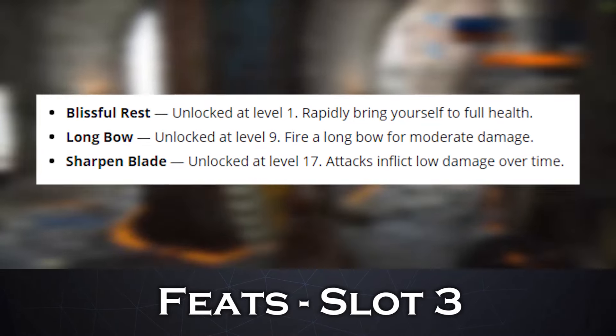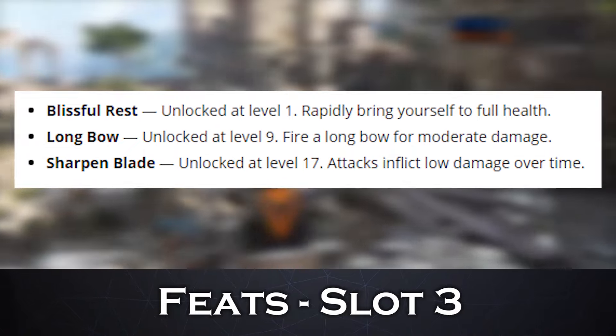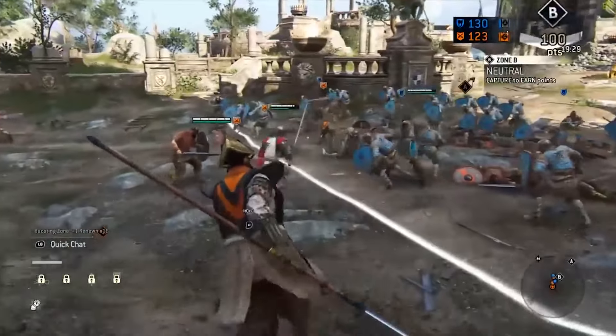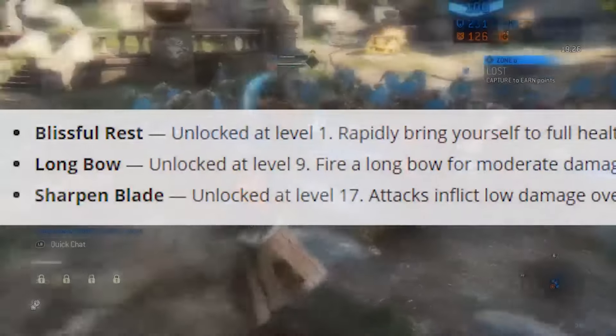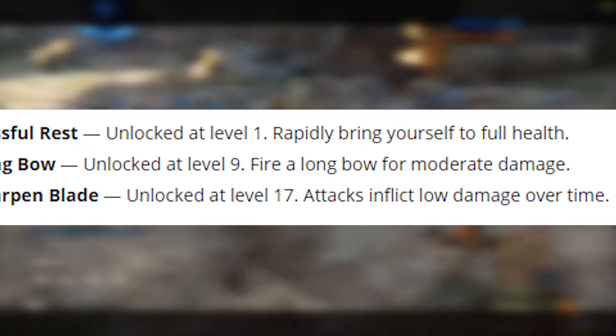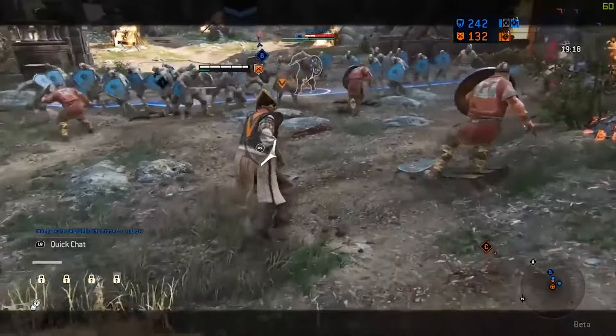For slot number 3, we have Blissful Rest, a level 1 unlock that rapidly brings yourself to full health. Level 9 gets you Longbow, which fires a longbow for moderate damage. Then at level 17, there is Sharpen Blade, wherein attacks inflict low damage over time. Your character has natural bleed combos, but the bleed comes in at the end of each combo.